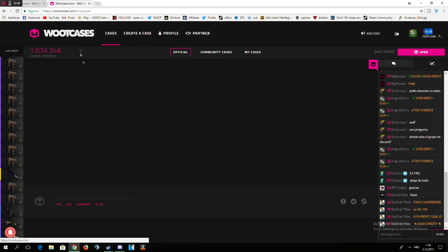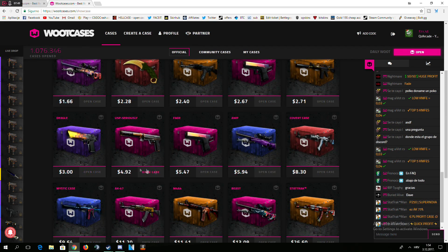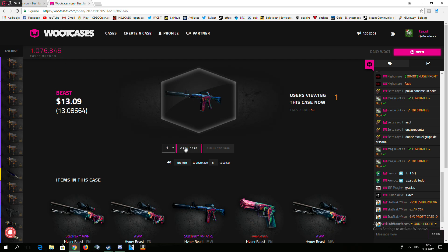I sold every single Mac 10 piece that I got. Let's go to cases and find something we both can open. Sell all — how much do you have? About $14. We can open a beast case — like all Hyper Beasts. Oh my god, it's 0.1% to get a StatTrak AWP Hyper Beast. Imagine if I get it. You ready? I'm ready. Three, two, one, open. Come on, give me profit. I'm going to sell — I have enough for one more. You got 36. You got the AVP Hyper Beast! The 1%!